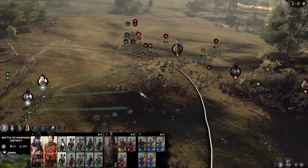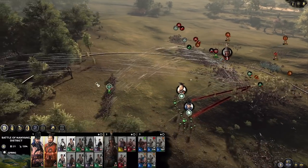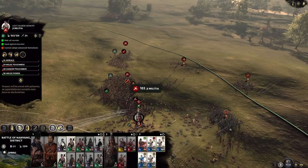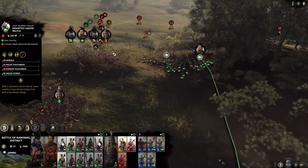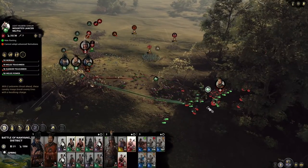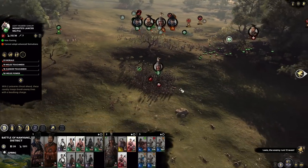Now my two generals are going to have to join this battle and try to destroy these Protectors of Heaven as soon as possible. I'm going to stop shooting them with the archers and shoot over here into this blob. The cavalry has done its job — hammer and anvil. The anvil are the infantry and the hammer are the cavalry units.